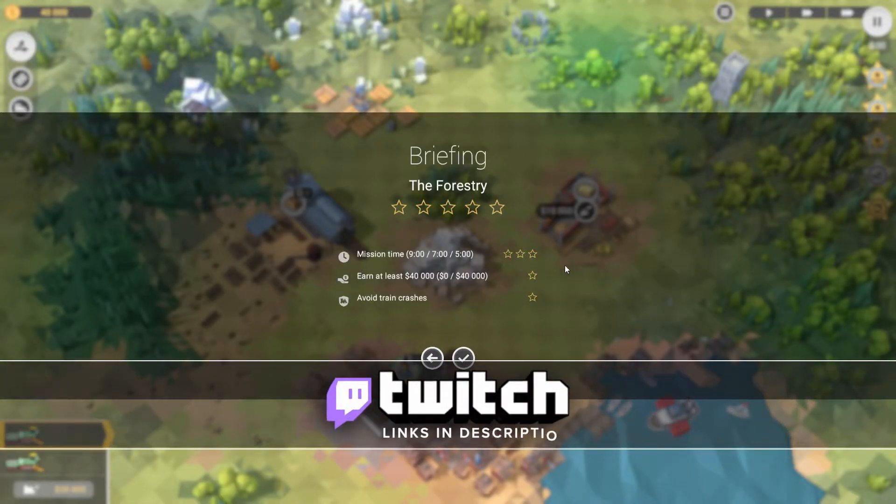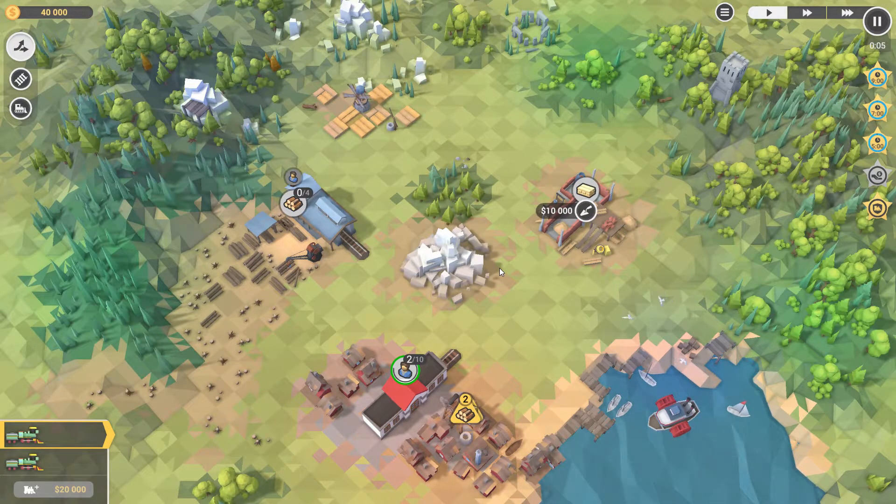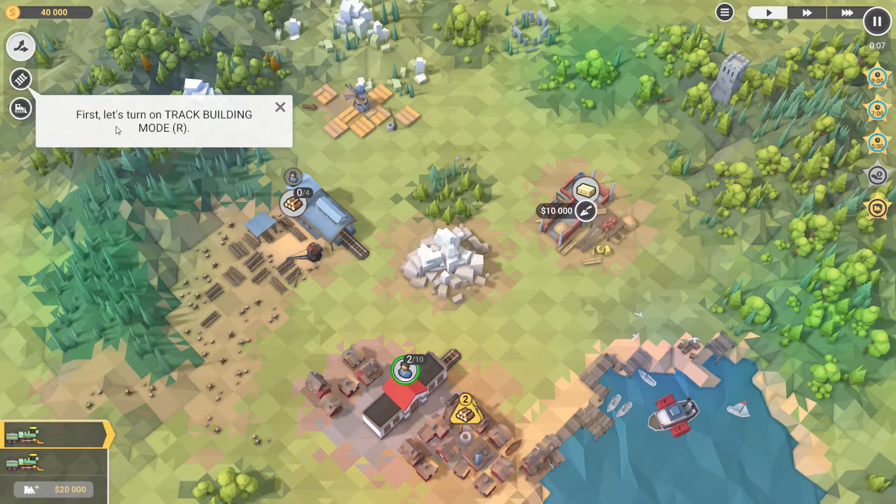Forestry - our mission time for 3 stars: 5 minutes, 7 minutes, and 9 minutes. We have to earn at least 40,000 and avoid train crashes. So we'll see what we can do. Welcome to Train Valley 2. Let's go through this tutorial real quick because I have absolutely no idea what's going on.